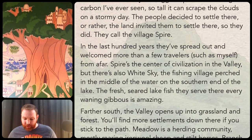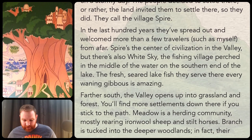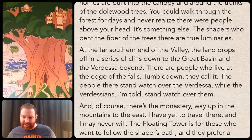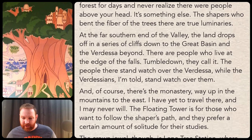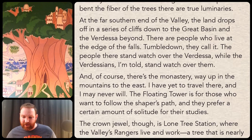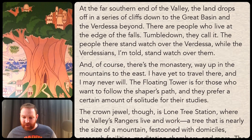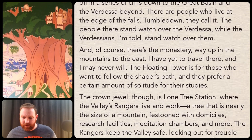Farther south, the valley opens up into grassland and forest. You'll find more settlements down there if you stick to the path. Meadow is a herding community, mostly rearing iron wool sheep and stilt horses. Branches is tucked into the deeper woodlands — in fact, their homes are built into the canopy and around the trunks of the dolewood trees. You could walk through the forest for days and never realize there were people above your head. At the far southern end of the valley, the land drops off in a series of cliffs down to the great basin and the verdessa beyond. There are people who live at the edge of the falls — Tumble Down, they call it. The people there stand watch over the verdessa, while the verdessians, I'm told, stand watch over them.